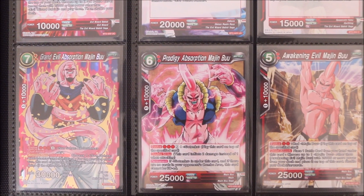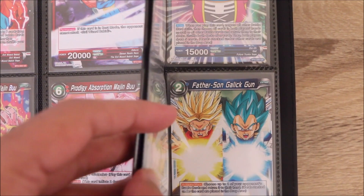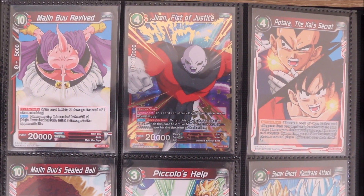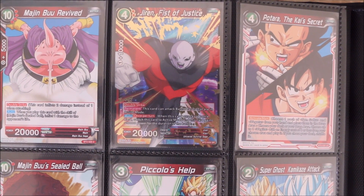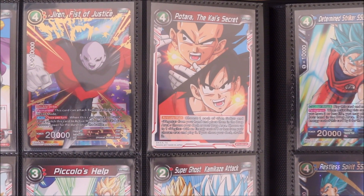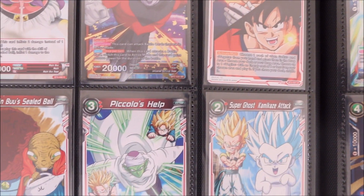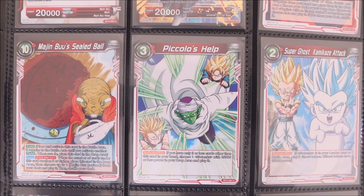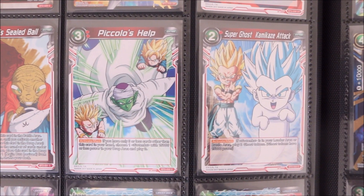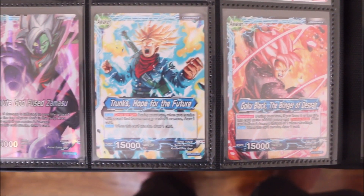It was actually Union Force and Cross Worlds that drew me into the Dragon Ball Super card game. I wasn't around when Galactic Battle came out — I never saw it in stores. But at my local store you could get Union Force packs and some Cross Worlds. It was those two together that really drew me in — the cool cards, cool artworks, throwbacks to great moments like the Super Ghost Kamikaze Attack, which was really cool to see.